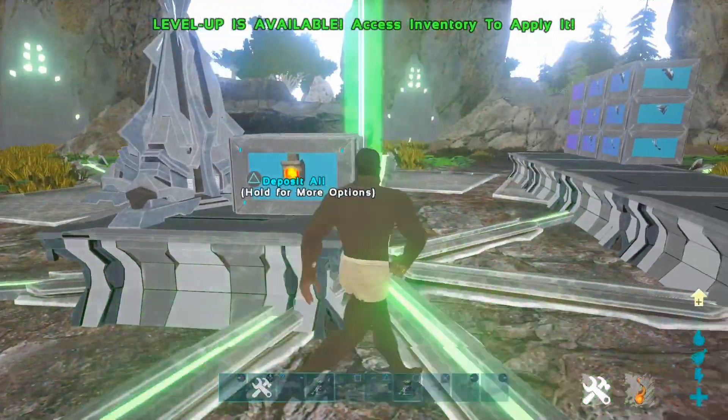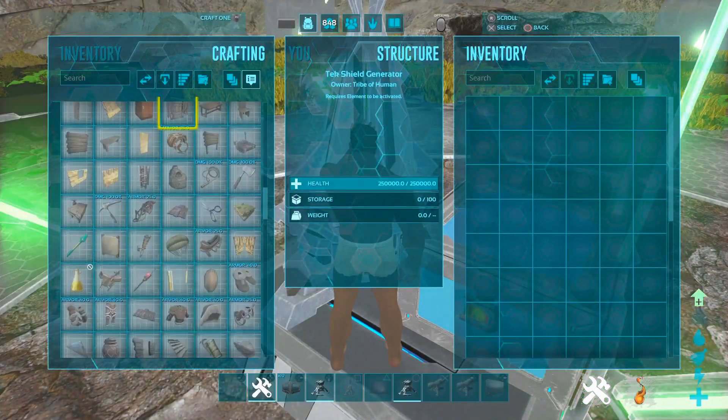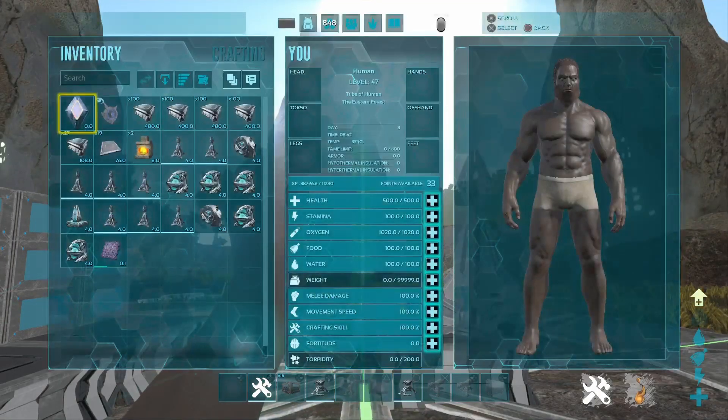After you do that, your friend is gonna have element in the force field, which I don't have right now. Alright, I'm gonna make this element over, but should have element soon.